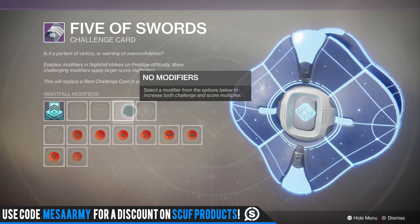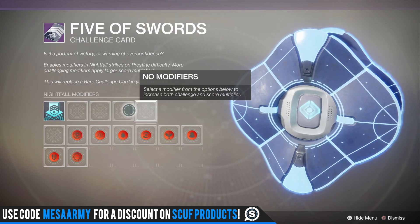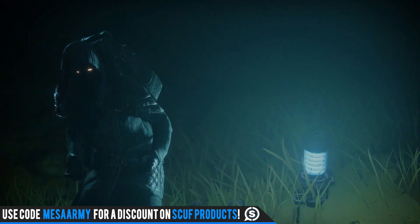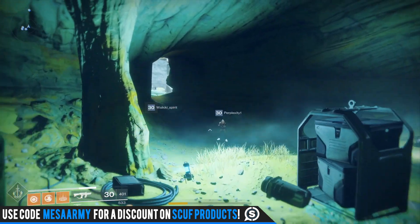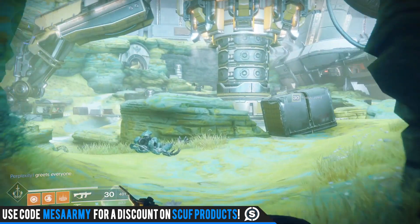Trade in your rare Nightfall Challenge card and you can get this one here. You get two advantages and two disadvantages, so you can really customize your Nightfall experience. Three coins — as usual — I would say don't buy, because I've been using them non-stop ever since Warmind hit and I don't really notice any effects from them whatsoever.